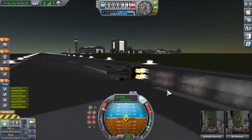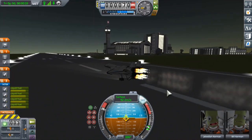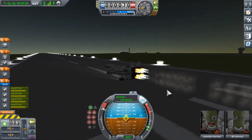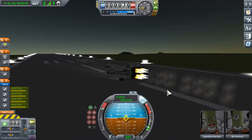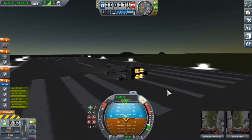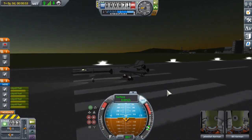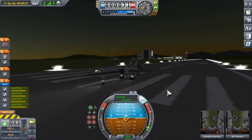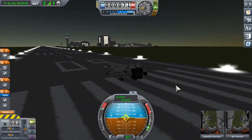You can see us accelerating up to 150 meters per second on the runway. This SSTO is pretty powerful — it has four rapier engines. At 150 meters per second we deploy the drogue chute, max brakes, and we stopped in pretty much no time. To stop that quickly, you set the brakes to 100% on the rear wheels and make sure you set the friction control to 100% as well. That way the SSTO won't start sliding about on the runway.